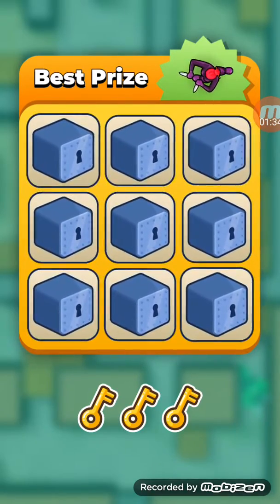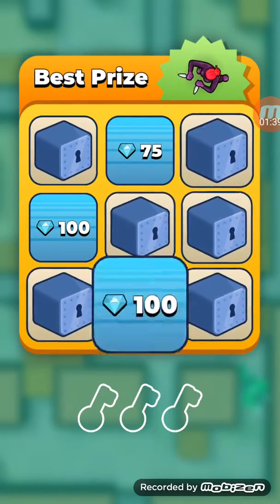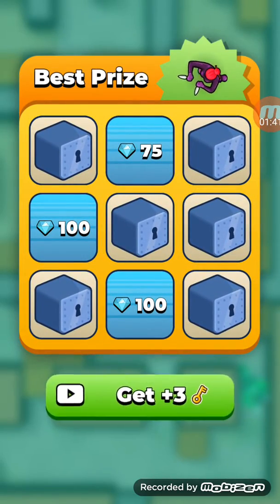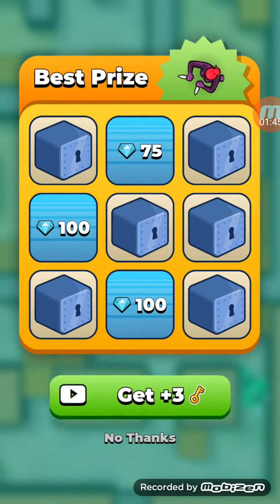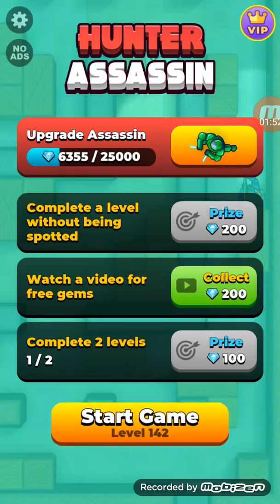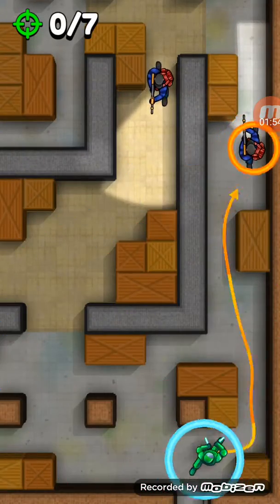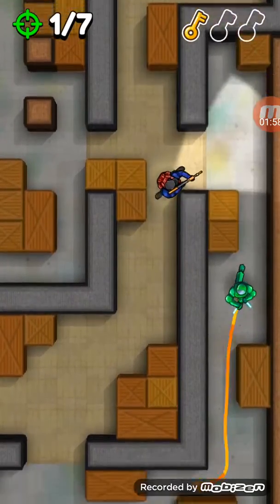So this is the best prize — the pink with the purple. I got 275 total prize diamonds. So now I'm going to attack him and I'm going to collect this key.